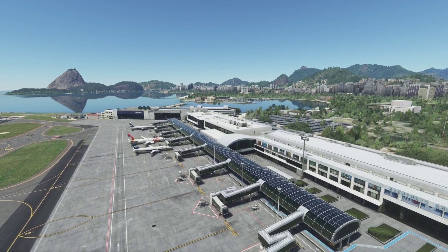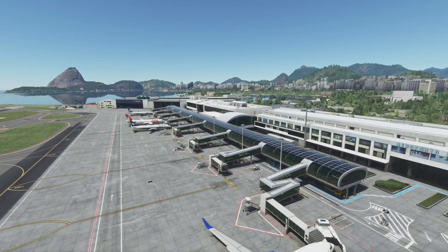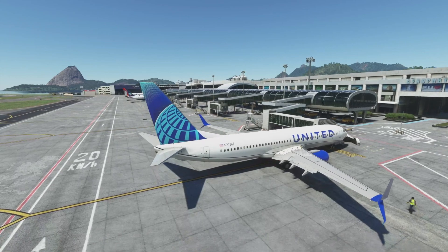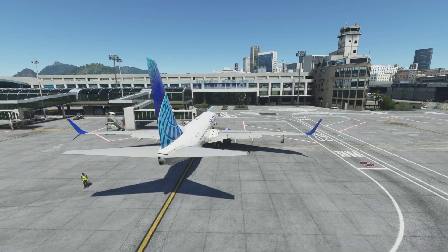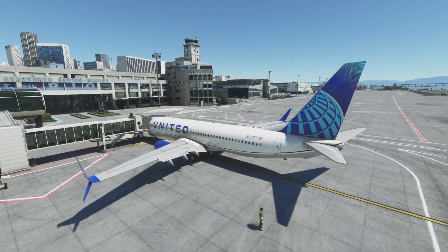Hello and welcome aboard. We are back in Microsoft Flight Simulator in the stunning Santos Dumont in Rio de Janeiro. As you can see we have absolutely perfect flying conditions today. We've got a temperature of 23 degrees and there is not a cloud in the sky. We're going to be flying the PMDG 737-800 departing and arriving back into Santos Dumont runway 02R.